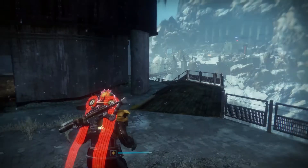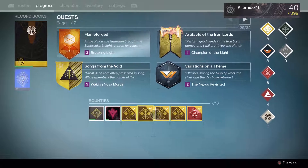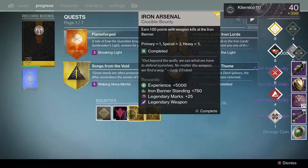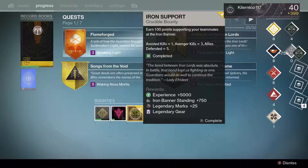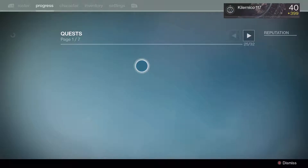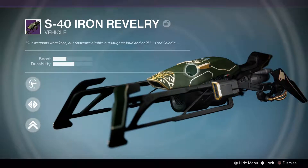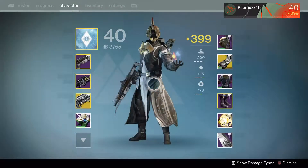Now we're on my Titan, let's open these bounties. Crucible one - okay. Hand cannon - cool. Nice, we got a sparrow! I didn't even know I could get a sparrow on these bounties. Let's see the sparrow first because it looks so awesome. Iron Revelry - nice, that looks sweet!